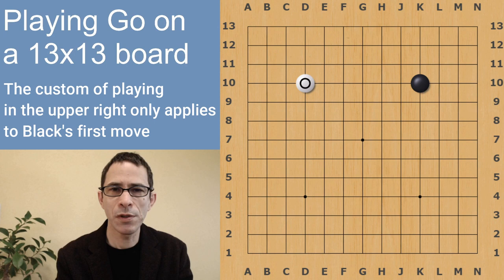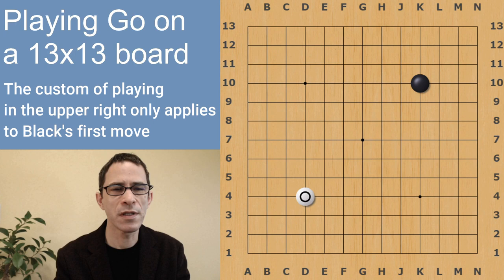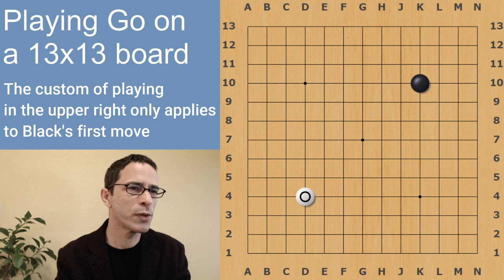After that, when White chooses to play towards a corner, it's okay for White to choose whichever corner White wants to play. That's because there is a strategic difference — this move would have a different relationship with the Black stone that's already on the board. So in this case, White is free to choose the corner.